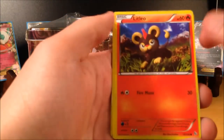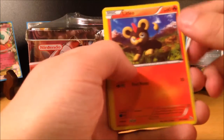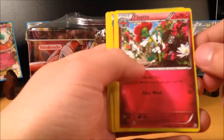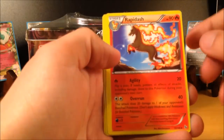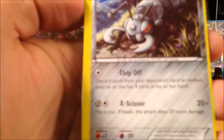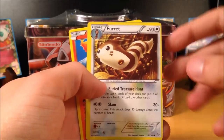Yeah, these cards look kind of faded as well. Look at this Fletchling — just look at these cuts. Look at the fading on the words there for Chop Off. I don't know if you can see it very well, I'll try to focus in on this for you.